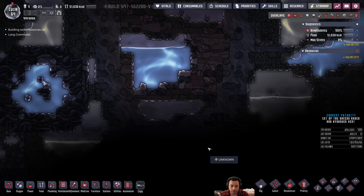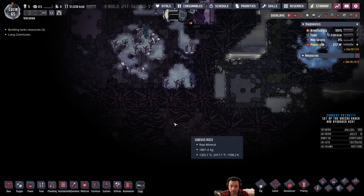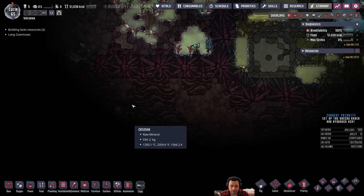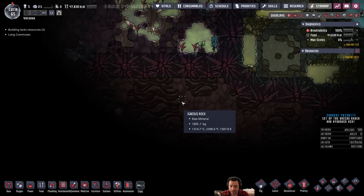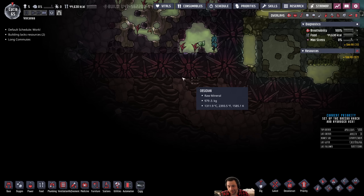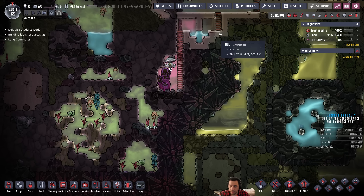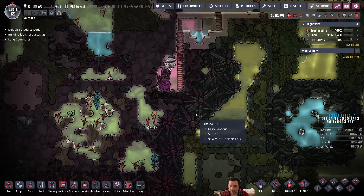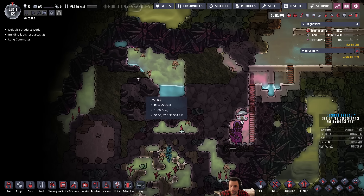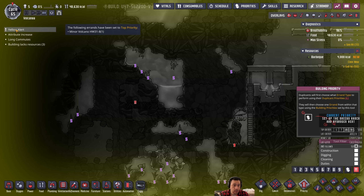I'm spending a second to look around and see what other resources there are to be exploited. Heading down to the hydrogen vent gave me visibility of this section, which is obsidian and igneous - possibly oil biome. Going through abyssalite kind of sucks, but if we wanted to go down there, I could explore that way. This was a minor volcano - just reminding myself. And this was a polluted ox vent - infectious polluted oxygen vent.